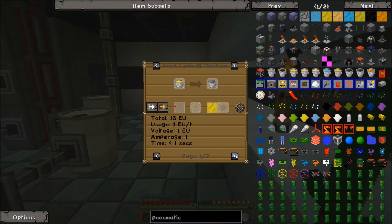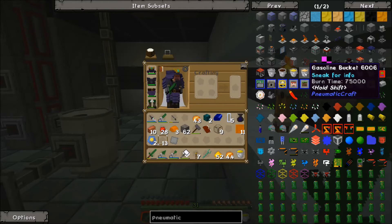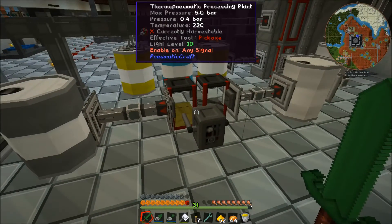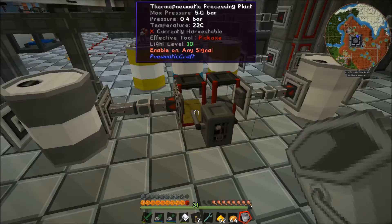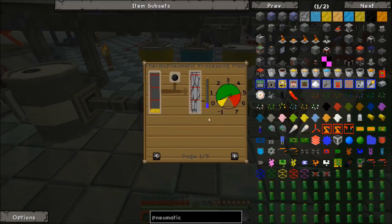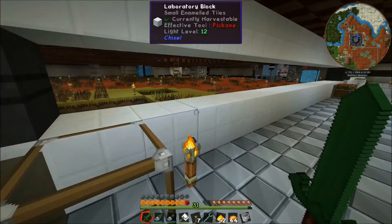The refinery shows: diesel to lubricant, diesel to kerosene, kerosene to gasoline, gasoline to LPG. So we'd need a little bit of air pressure in there, which we don't actually have this plugged up for right now. I'm going to take this oil and insert it for now. We'll set that up and get it running.